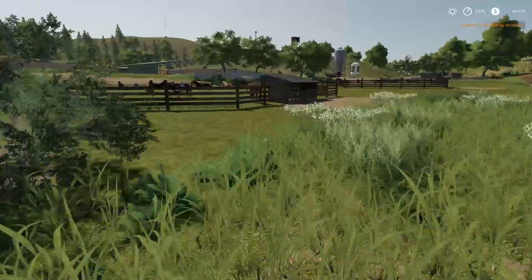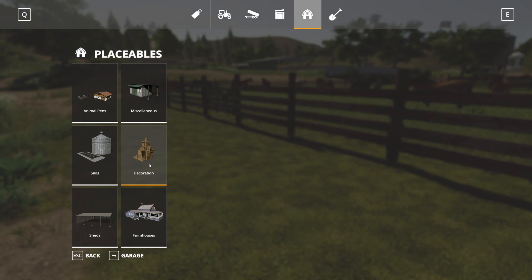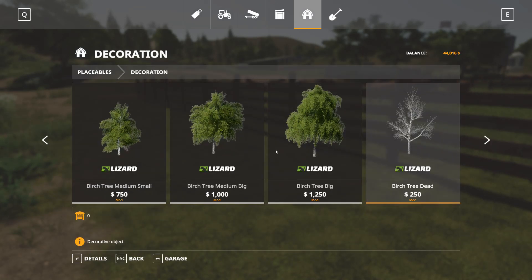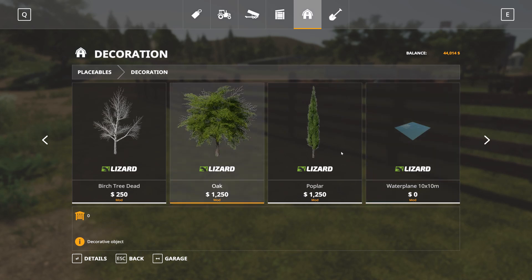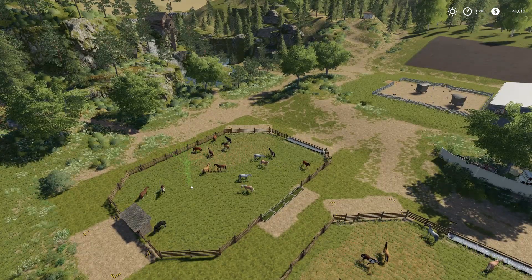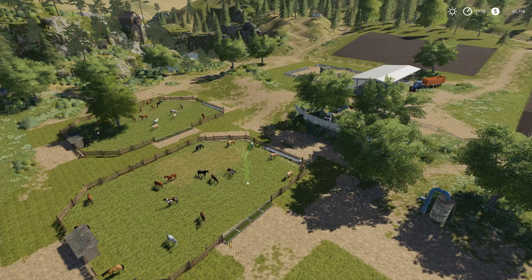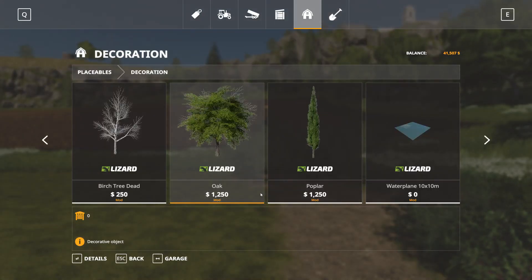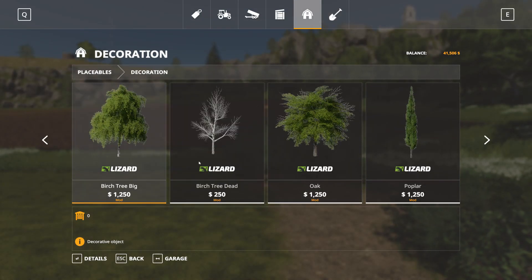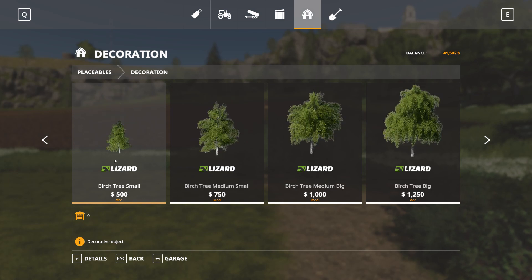We've got some barley going. Now that we've got a little bit of cash, I'm not going to spend too much, but we're going to go into the shop — decorations — all the way down, there's grass, and we're going to put down some trees. I kind of feel bad for our horses — it's always hot out here. Let's put a tree down for them. I don't want poplar, I don't want a dead birch — let's go with a big birch, medium, and a small birch tree.